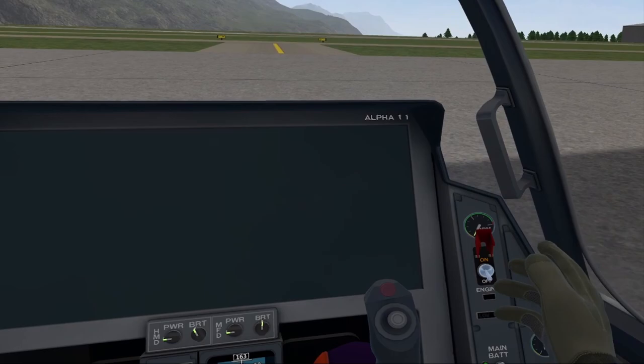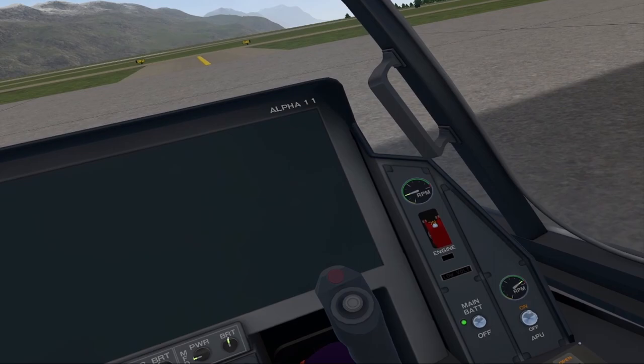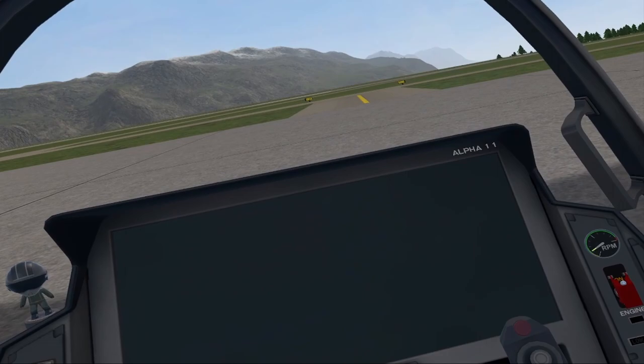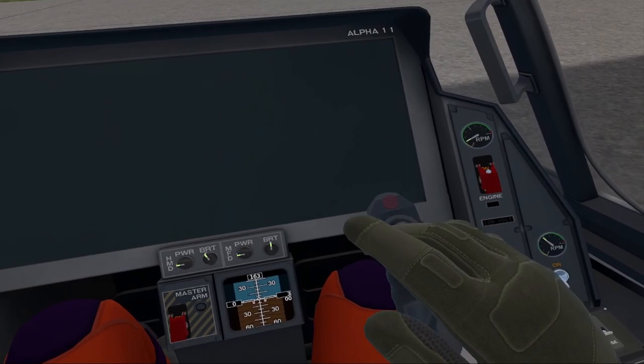With the APU running in the green, we lift this switch cover and toggle the engine switch on, then close the switch cover. Engine RPMs are going to start spooling up and settle back down to idle. Congratulations — the F-45 has actually started; you can go fly right now if you want. Before we take it for a flight, though, when the engine is running, we don't need the APU anymore — the engine is supplying the charge to the battery — so we go ahead and turn that off.